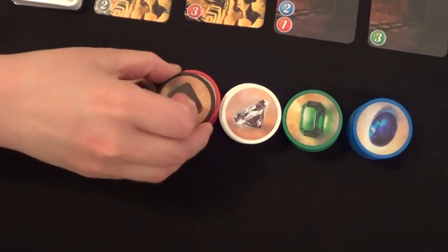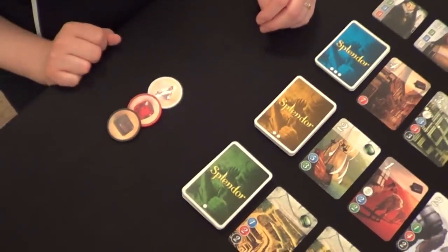Let's talk about the possible actions you could take on your turn. The first one is that you can choose three different colored gems to take and add to your supply. Keep in mind you're only allowed to have ten total tokens between your gold and your gems, so if you get more than that you're going to have to choose what to discard. The next possible action is taking two gems of the exact same color. However, if you perform this action there has to be at least four gems of that color remaining, which means in a two- and three-player game you're never going to be able to perform this action.